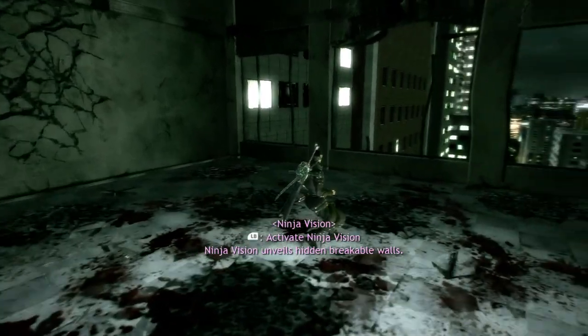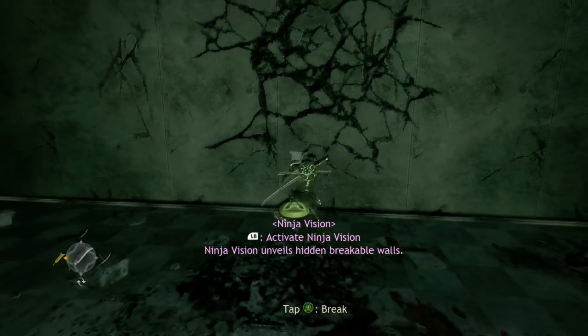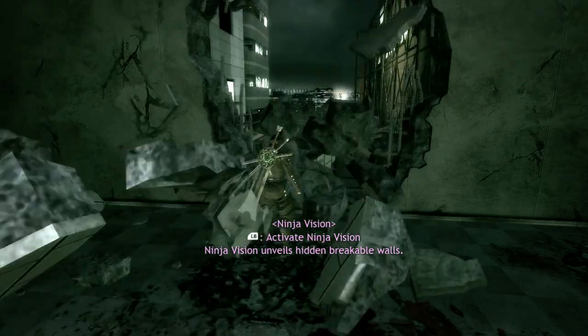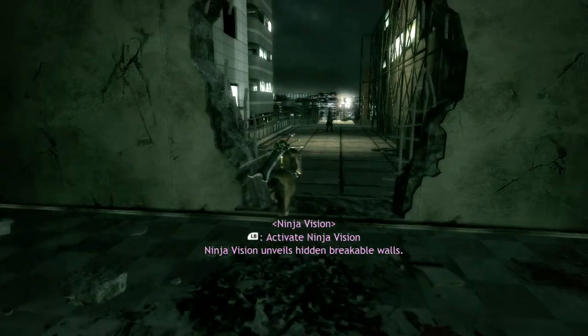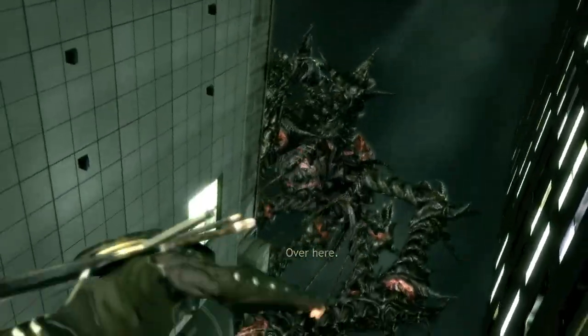Welcome back to our playthrough of Ninja Blade. I'm going to break this wall - I'll put my big sword in it and cut it. There it goes, it just snaps. And there's my master waiting for me instead of helping. Again. What a jerk.